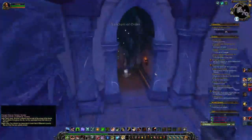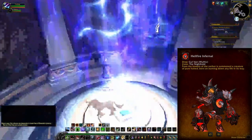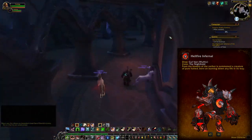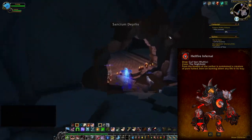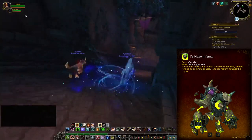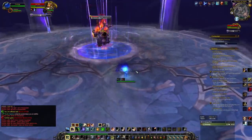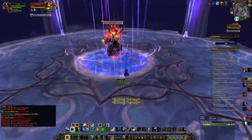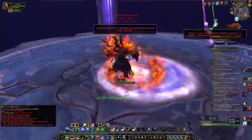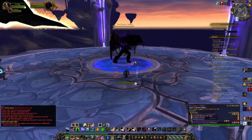The next mounts come from Gul'dan at the Nighthold. The main focus is the Hellfire Infernal, which can only be obtained from Gul'dan on Mythic Difficulty. This was an incredibly difficult fight to solo during BFA even with Corruption, but now it's almost a non-issue — go in there, burn him down, and get your chance at the mount. If you also want the Felblaze Infernal, you have to run the entire raid again on Normal or Heroic. Remember — and I'll mention this a couple of times — grab the quest that lets you skip to the end boss for each of these raids, because it'll make things much easier and faster.